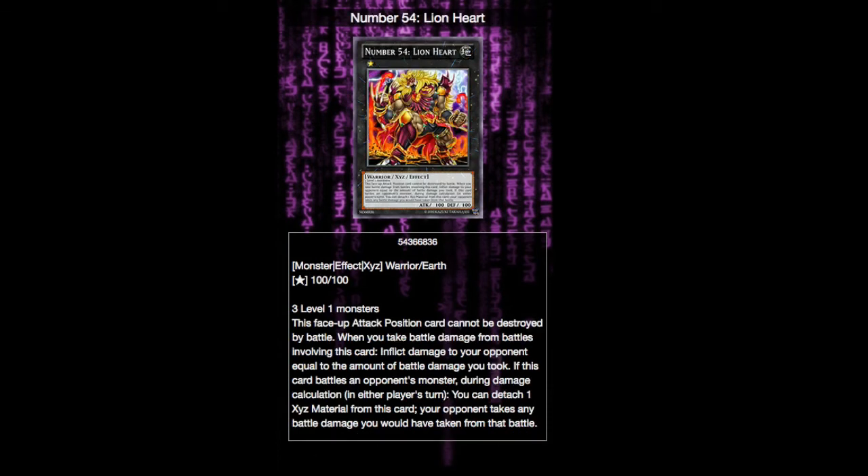For our last extra deck monster, we have Number 54: Lion Heart. Lion Heart requires free level one monsters, which is doable surprisingly enough. It can't be destroyed in battle, and you and your opponent both take damage from battles involving it. Just by using an overlay unit, your opponent takes all battle damage that you would have taken. It's just a nice way to quickly get in some damage if someone brought out something with a particularly big body at the beginning of the duel.